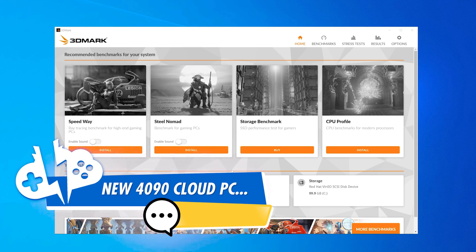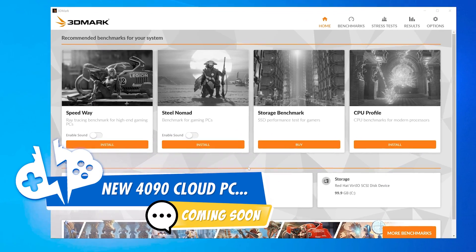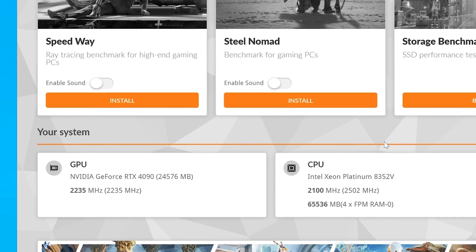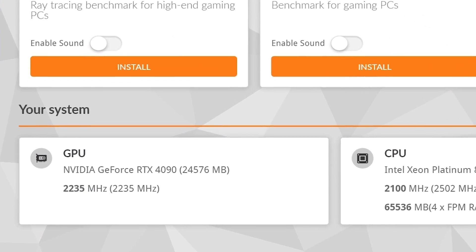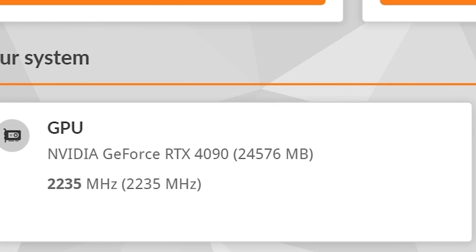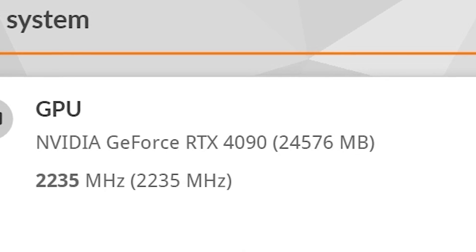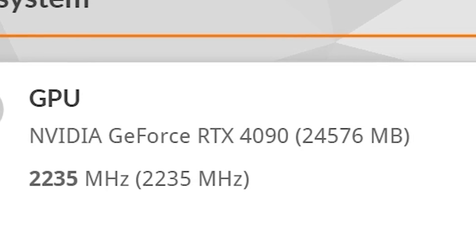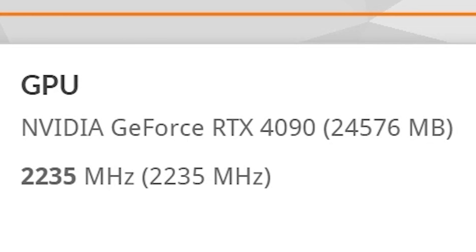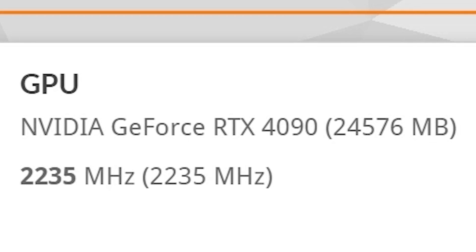I was recently contacted by a company that is offering access to your own Windows-based cloud PCs with an RTX 4090. And no, this is not an upcoming platform — they exist right now. Their machines are 100% usable and can play high-end games at the GeForce Now Ultimate level. Are you interested? I thought you would be. Now let's get into the details.